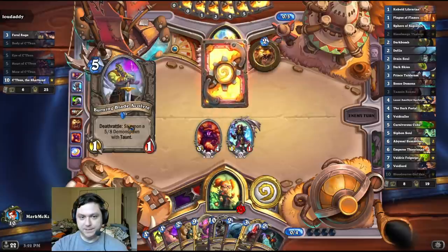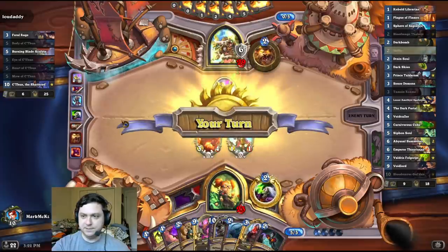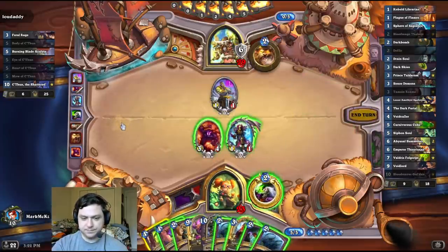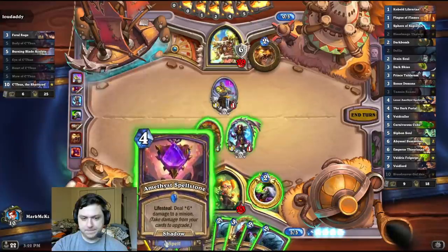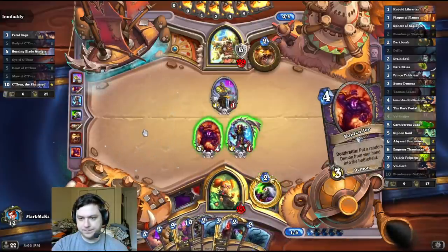I feel like the new Corrupted card is just better than Feral Rage. That's a weird choice too. Maybe he's playing some Taunt Synergy cards. That's a 5-8, right?